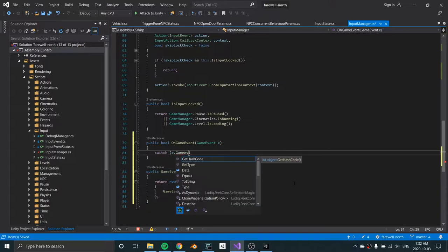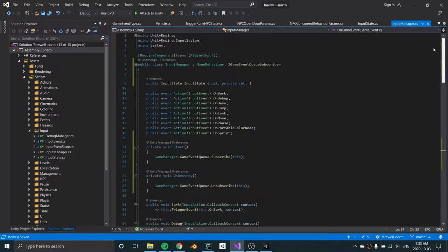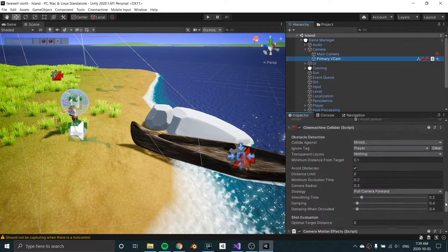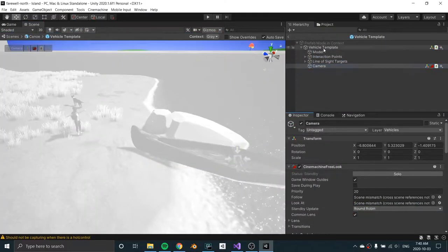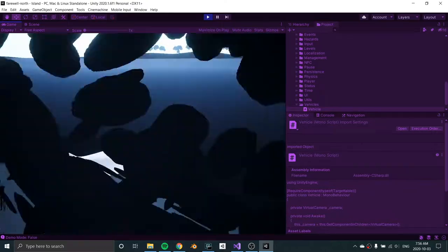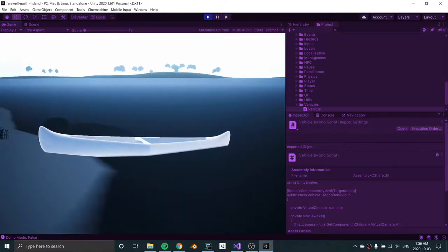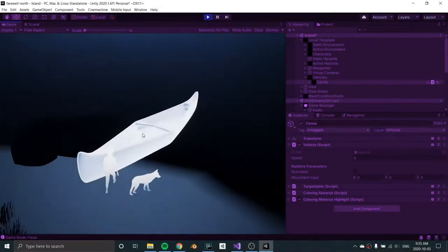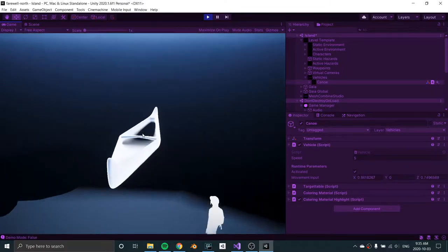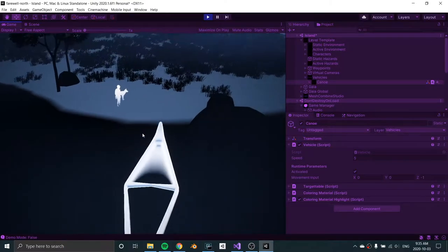Now we can actually start adding functionality. The first thing I wanted to do was the camera control — once you go into the canoe, you'll be switching over to a new camera, which is the canoe camera. It behaves pretty similar to the normal in-game camera but with slight differences. That part's done, nice and easy. Next up is movement. For the controls I want it to play a little differently than the rest of the game — right trigger to turn right, left trigger to turn left, both triggers to go straight. And as you can see, it worked perfectly on the first go.